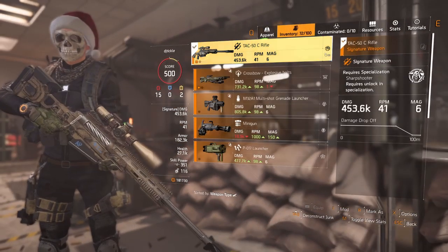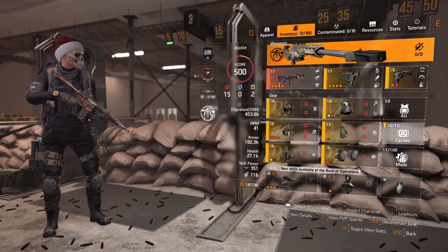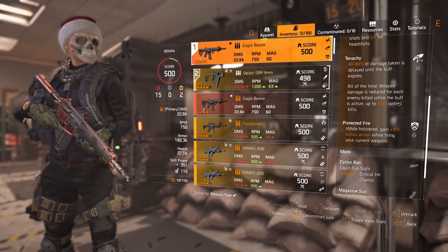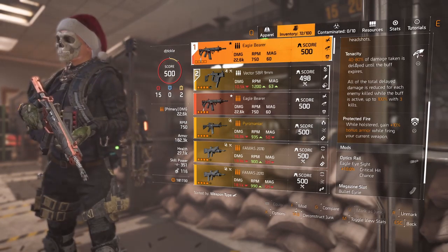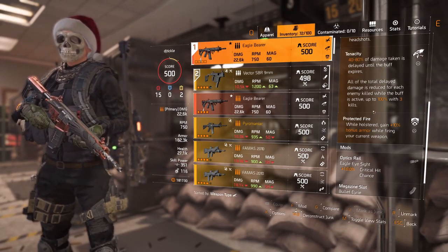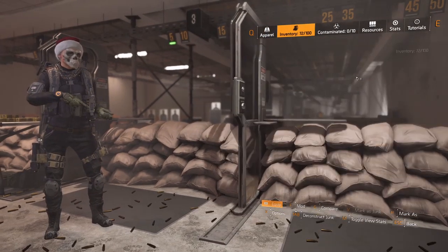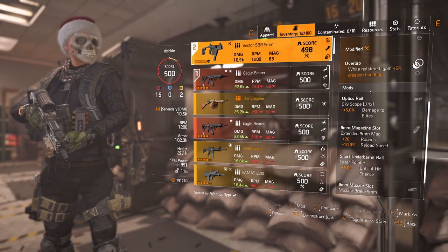For the specialization we're going with the TAC-50 Sharpshooter for the extra accuracy. For the gun we're going with the Eagle Bearer because of the Tenacity skill that comes with it — 40 to 80% of damage taken is delayed until the next buff expires. We're killing things that quickly and on the move a lot, so this is key. For the secondary weapon go with whatever you like; I'm running the Vector for some extra accuracy overlap.